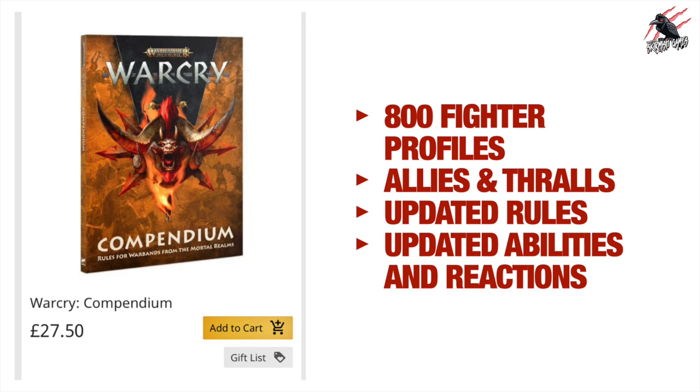The Compendium book bundles all four Grand Alliance PDFs into one physical volume. I find playing directly from a book tricky because I like to put tokens on the cards — which doesn't work with a book open. Having the PDF printed off is actually more practical, so I'd say the PDF is probably better than the Compendium in print form. You definitely don't need to buy this book.